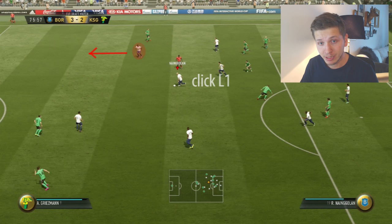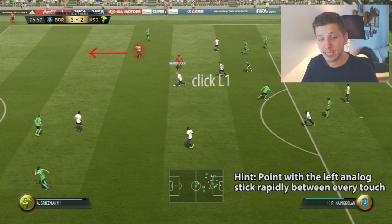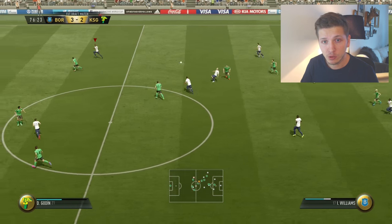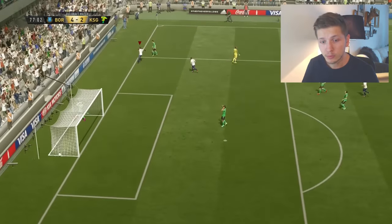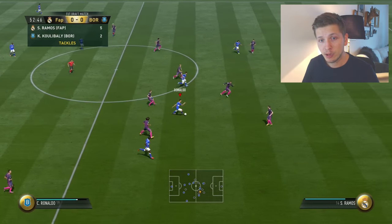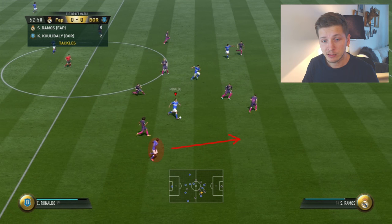In the same game we have another situation, but now we're not running in this direction, so we have to point the left analog stick more manually. You can see we point towards Williams, click L1, and he will start to make this motion — also scoring this winning goal. Then we see another example where I make a little turn to activate Toray.